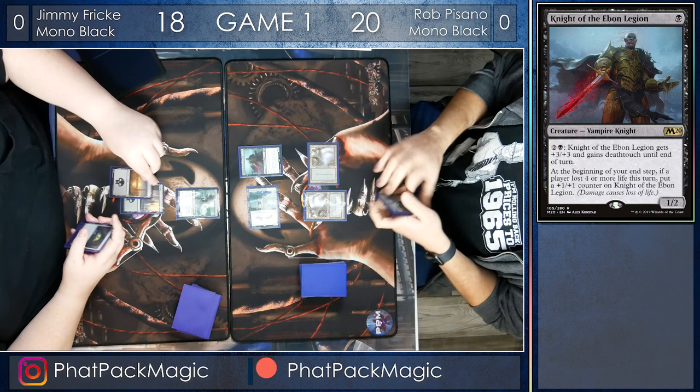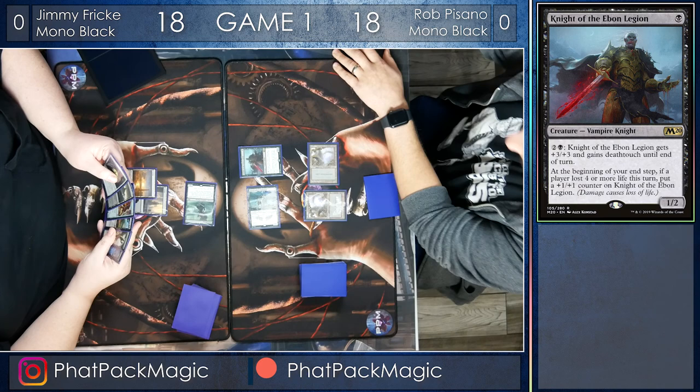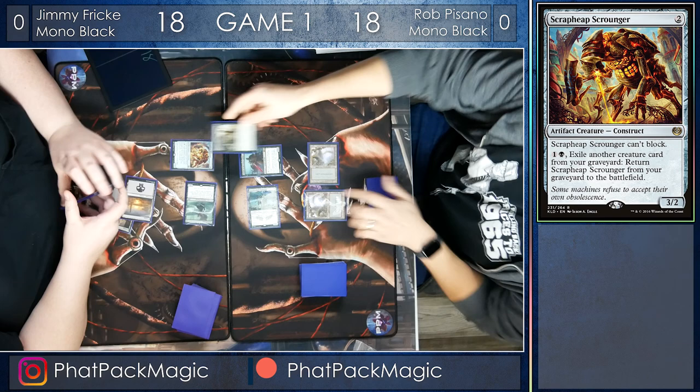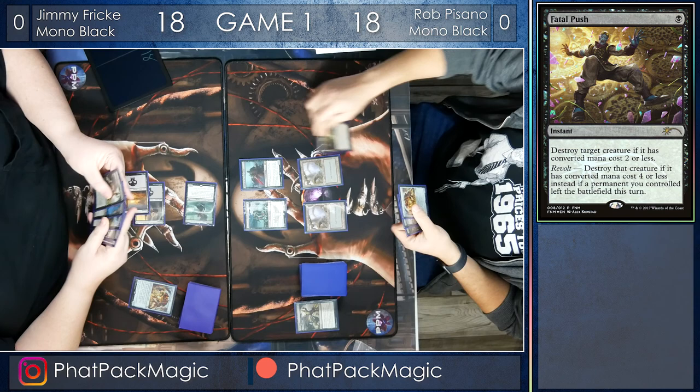Jimmy playing his own Swamp, and his deck is a little interesting and a little bit different than Rob Pisano's, but he's going to crash in for two, bringing Rob down to 18, and following up his turn with the Scrapheap Scrounger. He passes the turn back to Rob, who's deciding on whether or not he's going to make an end-of-turn play, and it looks like a Fatal Push is going to knock out the three-power creature.